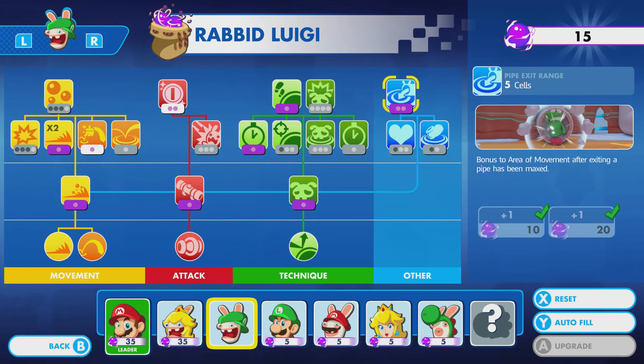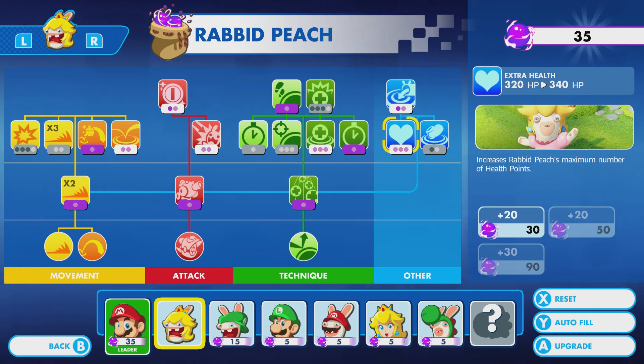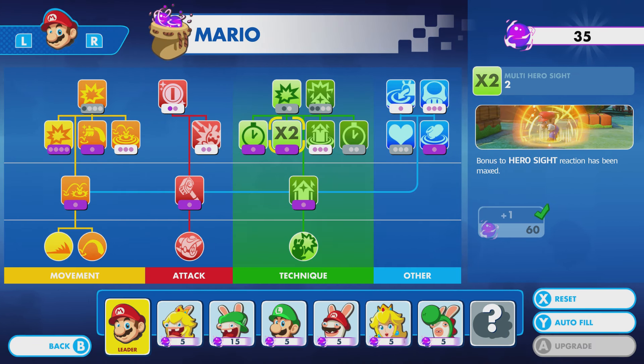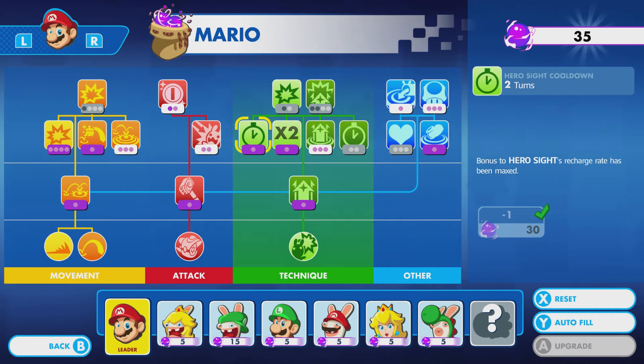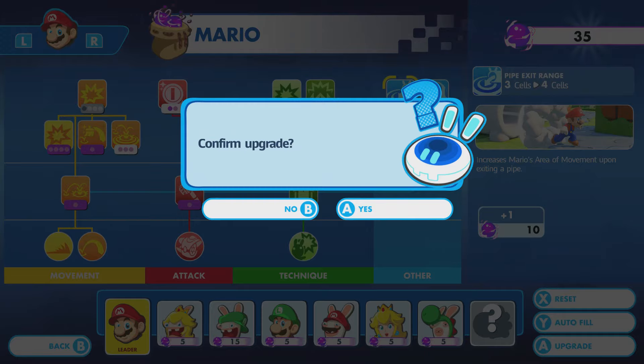Here, you're welcome. Maybe we'll give Rabid Peach some health — I didn't think to do that. Mario probably doesn't need a whole lot. Maybe... or actually, let's go for this. Range of effectiveness? I actually probably don't need that. I need more strength on my stomp — like, I need a kick in the ass, man.